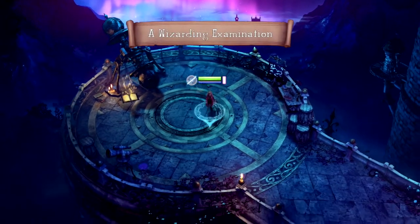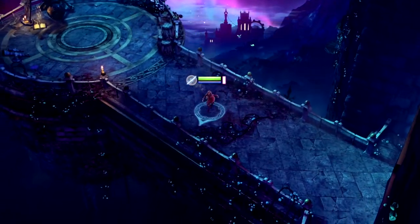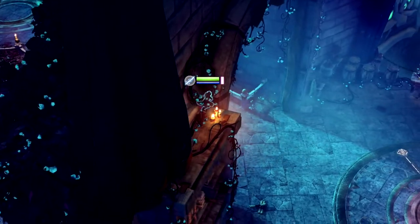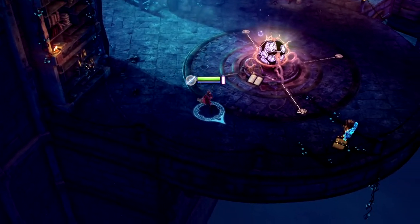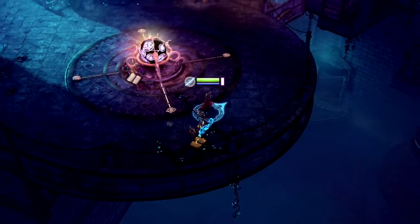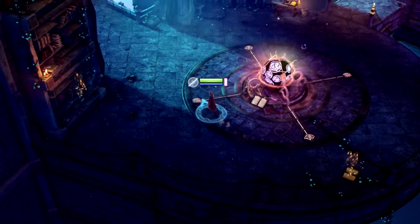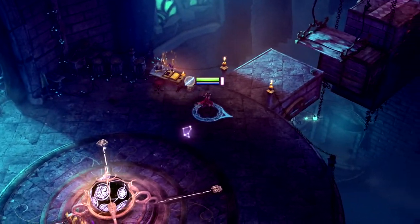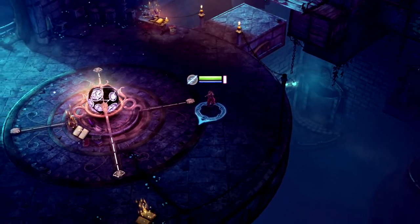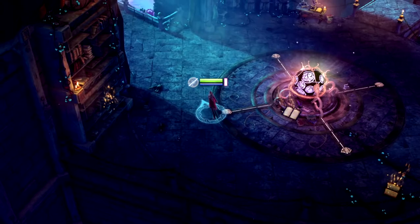Our story began at the Astral Academy, where young wizards from all over the world gathered to learn magic. Students at the Academy were learning their basic spells under the guidance of the great wizards. They were to completely master their old spells before earning new ones for their spell books. It was time for yet another spell test.